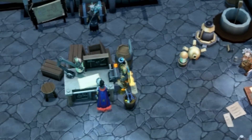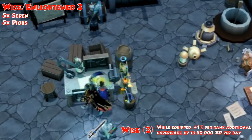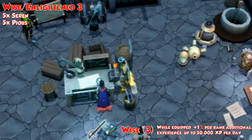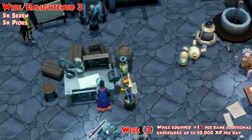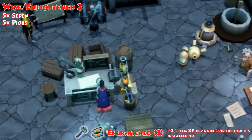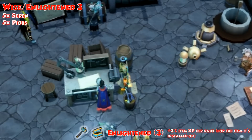There are also two older perks worth mentioning. The most important is Wise 3 — put it on an offhand shield or Excalibur, not on the tool itself. It gives plus three percent XP up to 50k a day, requiring 1.7 million XP to hit the cap. Very useful while training the five invention skills. Enlightened shares the same components — five Seren or five Pious components — and gives plus three percent XP per rank, so plus nine percent at rank three, saving significant time.